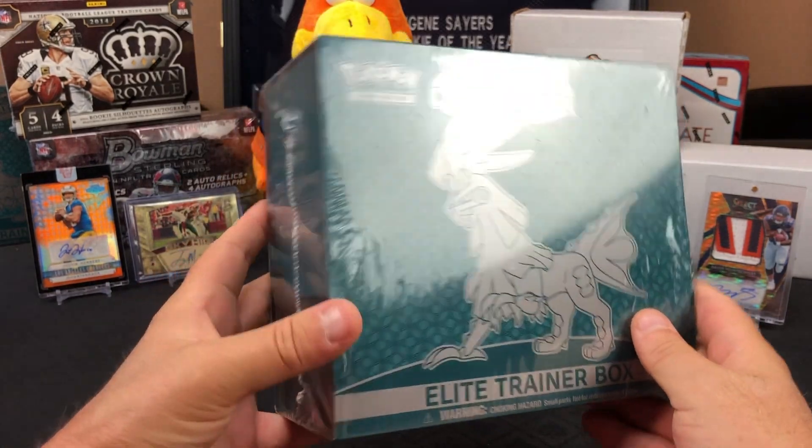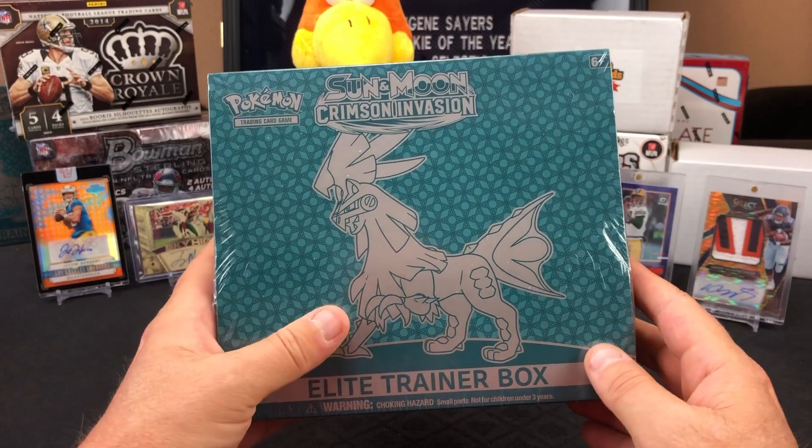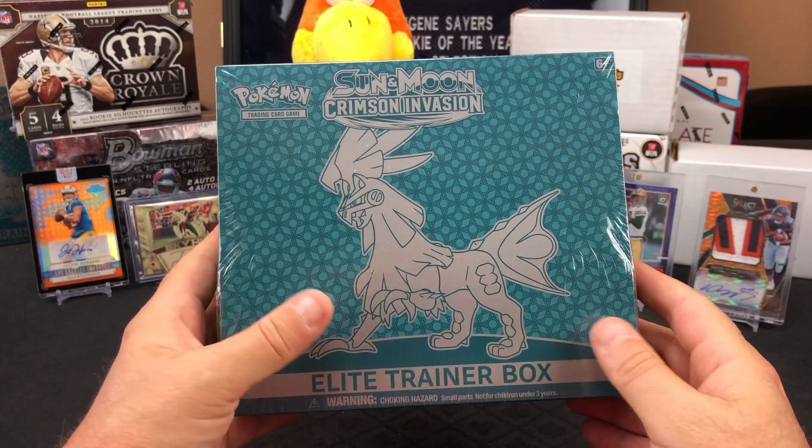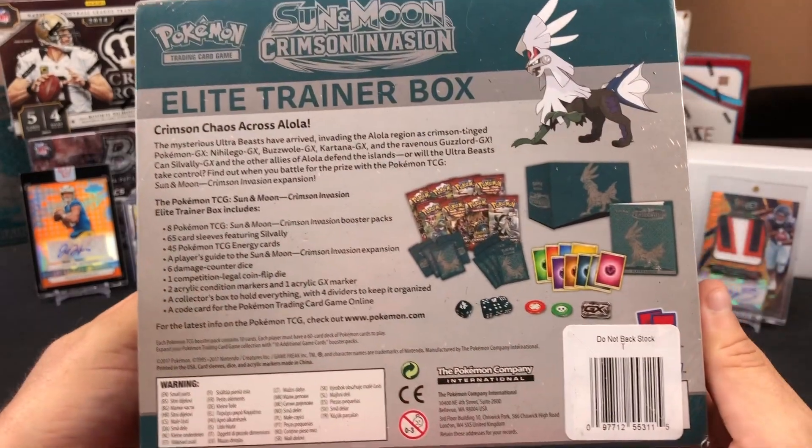Brandon used to collect Pokemon when he was younger quite a bit. This box we found on the shelf while retail hunting last week — Sun and Moon Crimson Invasion Elite Trainer's Box. Comes with all this fancy stuff inside.